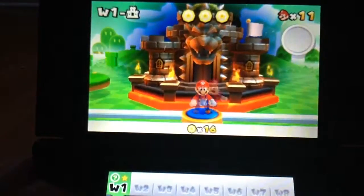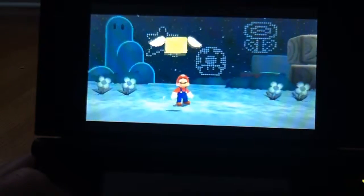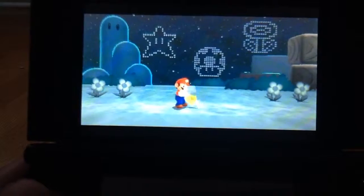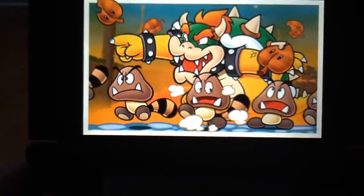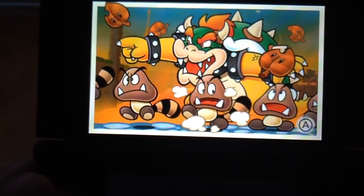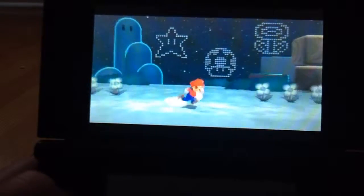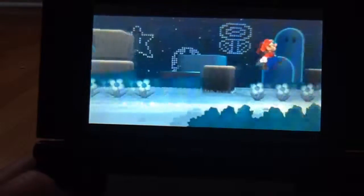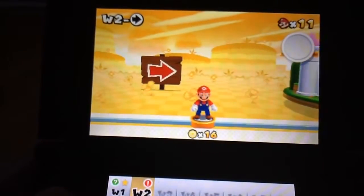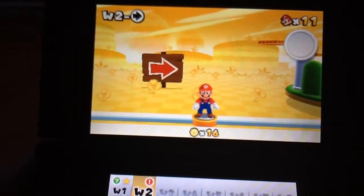Whatever that says, because I can't see it on the iPad. That looks cool — it's another letter. So he's turning a bunch of Goombas into Bowsers with Tanooki tails for some reason. Thanks for watching this episode of Super Mario 3D Land — tune in next time as we tackle World 2. See you guys later.